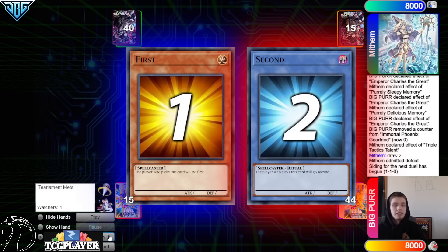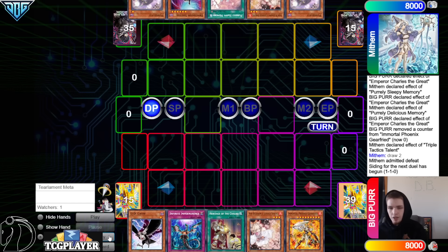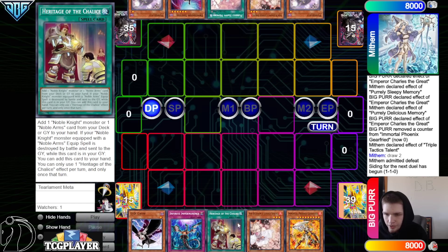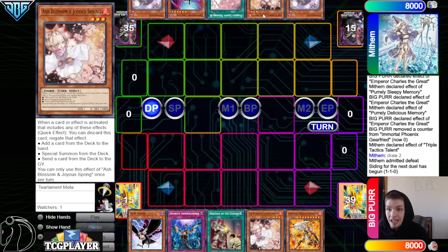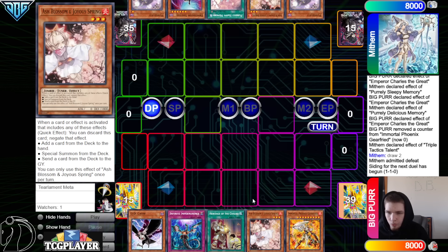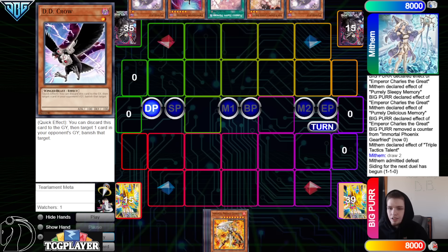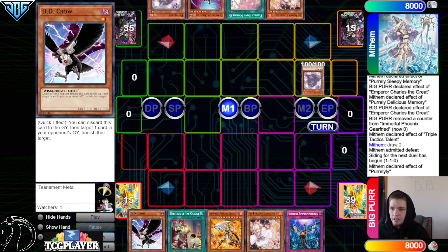Moving on to the next game — we will go ahead and see Purrely go first. Opening hands: we got Decro, Imperm, Heritage of the Chalice, Ash, and Gearfreed. They have Purlily, Ash, Happy Memory, Shifter, and Purlily. So this time we do see three going-second cards in the hand of Infernoble, but doesn't really have a strong engine here or anything yet.